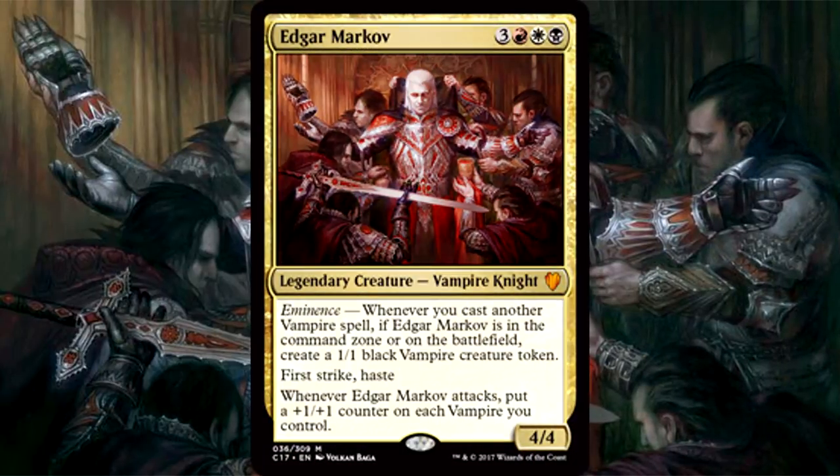Our Bloodsucking Horde is led by Edgar Markov, Patriarch of the Markov Clan — three of anything, one red, one white, and one black for a 4/4 Vampire Knight with First Strike and Haste. Whenever he attacks, put a +1/+1 counter on each vampire you control. Straightforward? Sure, but also plenty powerful. He is expensive to cast, but he can attack as soon as you drop him, and First Strike does give him a nice advantage in combat.